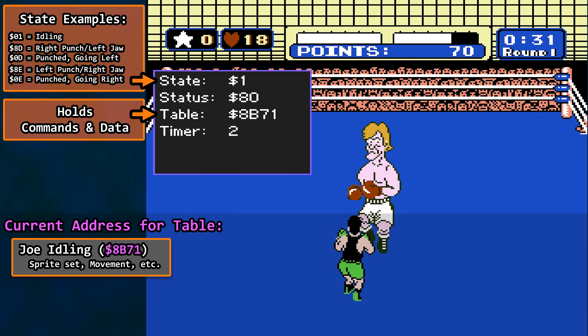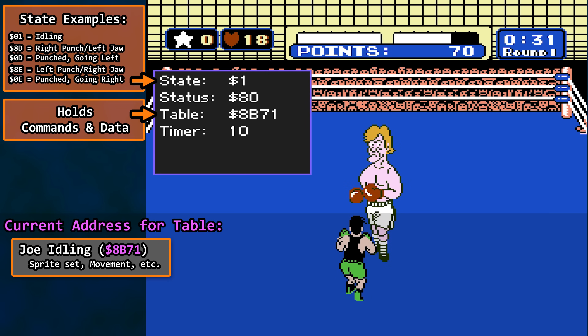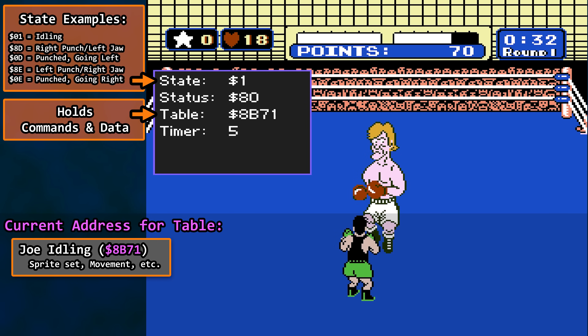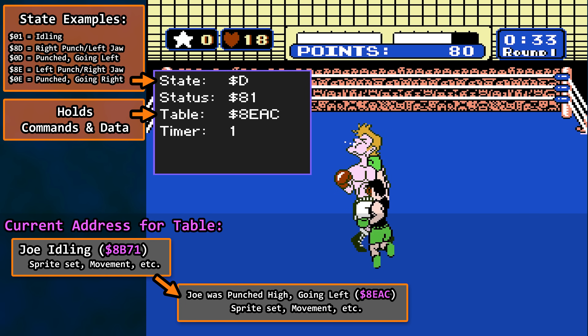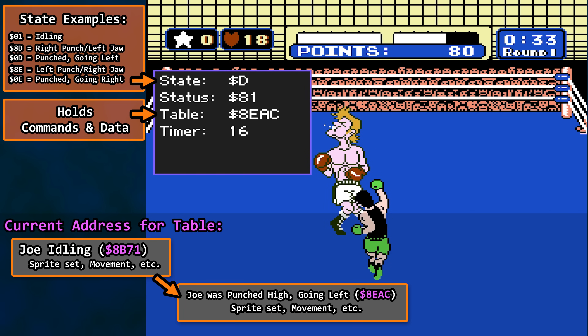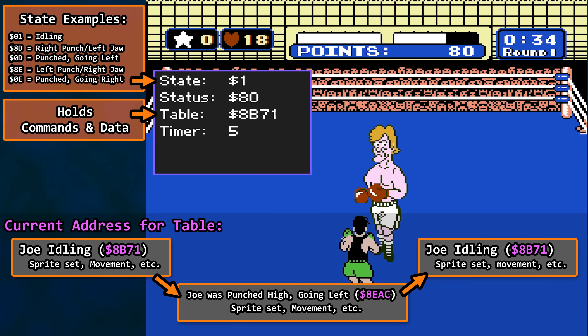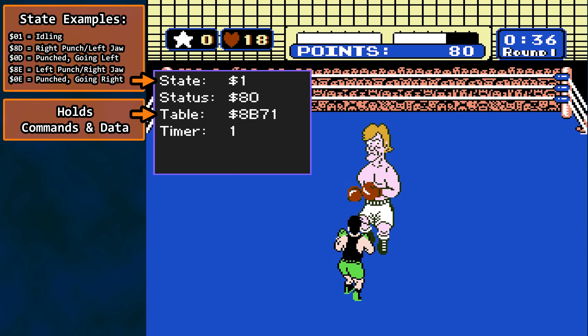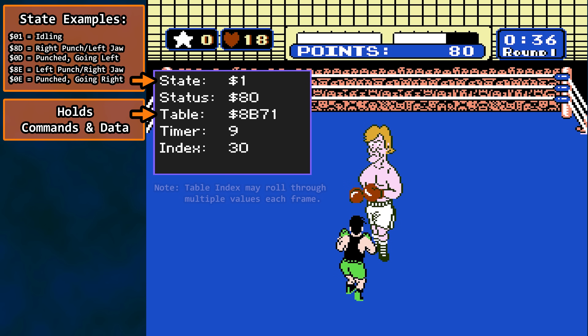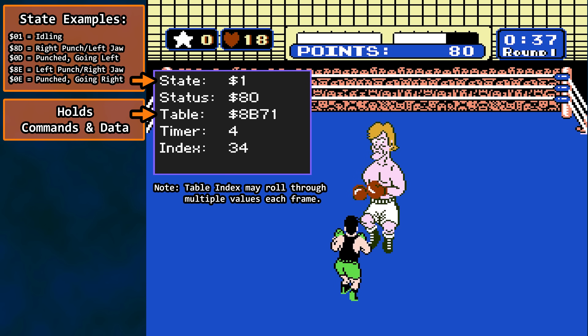Why use a pointer stored in RAM for the table address? Why not just say, use Glass Joe's table at this address in the code? Multiple tables are used by the opponent engine during a fight. We need to be able to go full steam ahead on one set of boxer train tracks, so to speak, and then suddenly switch tracks for a moment and then switch back. Changing where we look up the next actions on the itinerary in the ROM is key. So we maintain that destination in RAM so it's flexible. And where are we in a table at any given point in time? We need to keep track of that, so an index value is stored in yet another location.